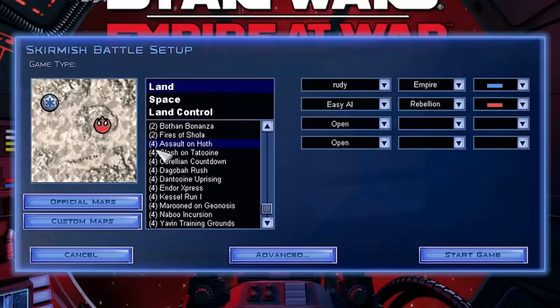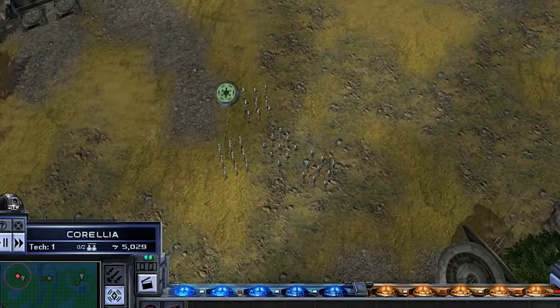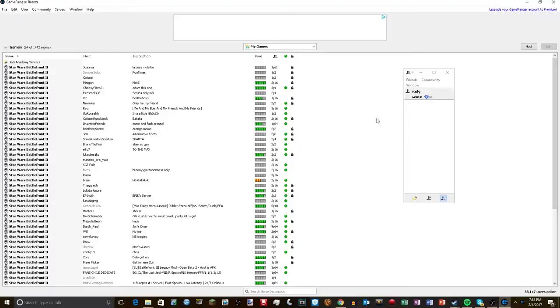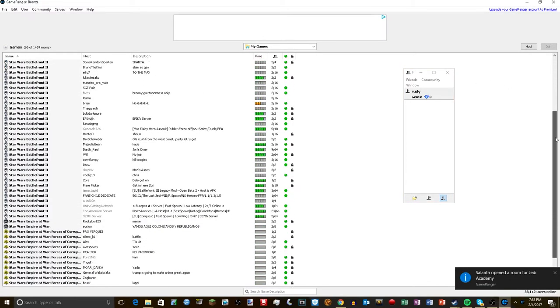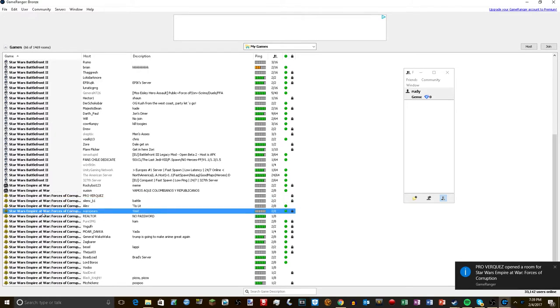Empire at War also has custom matches if you just want to jump into the game without worrying about all that excessive planet management. There's also a remnant of multiplayer functionality to the game, believe it or not. In 2014, the official servers for the game were shut down, but thanks to GameRanger Technologies, players can use the safe third-party service to host private matches with friends or join open lobbies with fellow players from around the world.